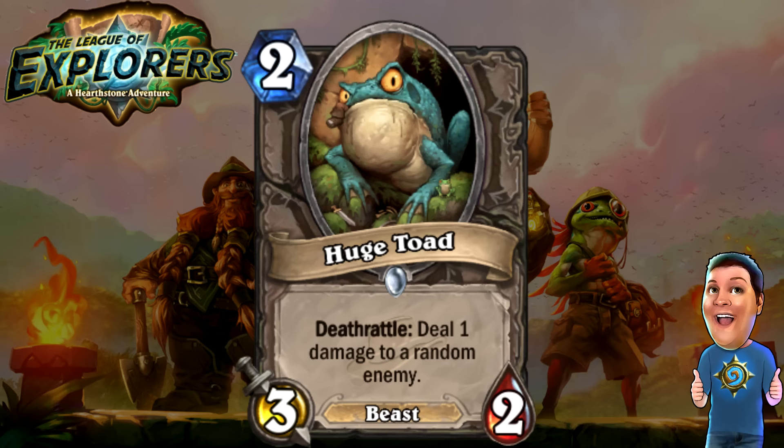Next, we got the Huge Toad — two cost 3/2 Beast. Deathrattle: deal one damage to a random enemy. It's a Beast, so it might see Beast play. It's got decent stats and a very interesting Deathrattle effect — not great, but it might see some play. For its stats, it is good value. They definitely made the commons a lot more appealing in this set.